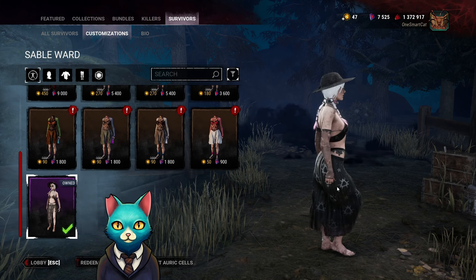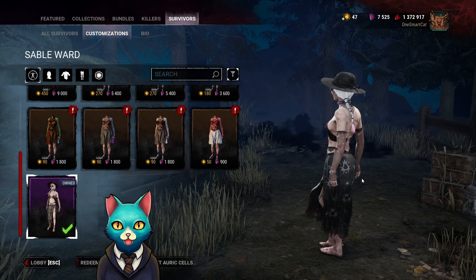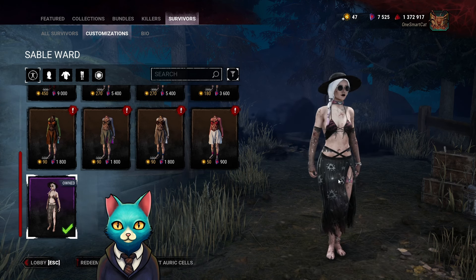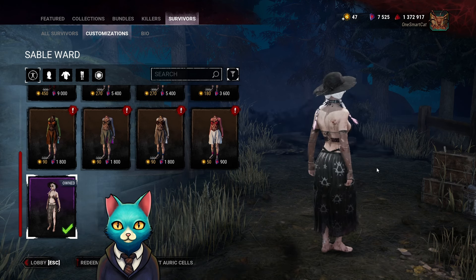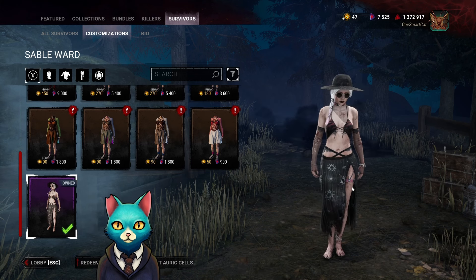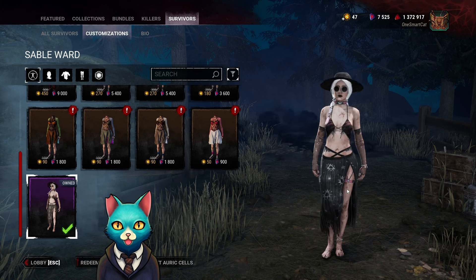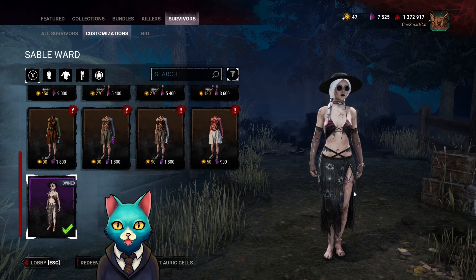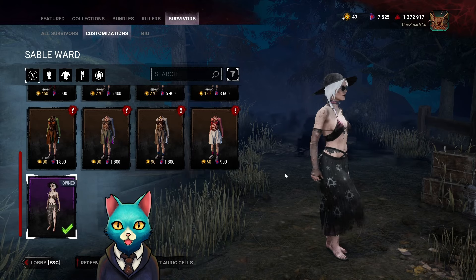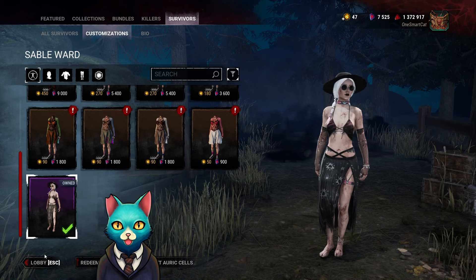Behavior is just doubling down on their new witch girl, because they 100% knew that people were going to be getting this skin. And to their credit, I've been seeing a lot of bikini Sables running around. So I did get it. We do have this as one of our skins.